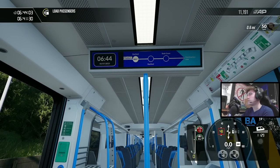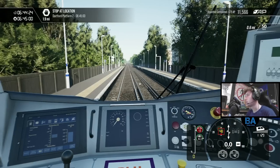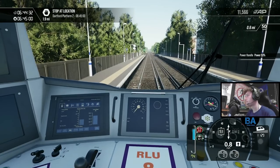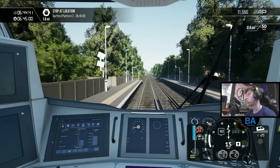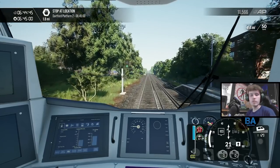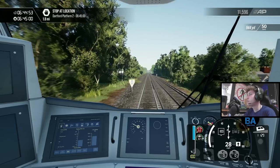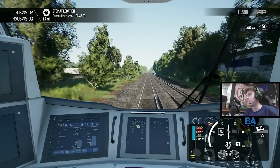Coming into Dartford now - the PIS shows Dartford and then Dartford again which could actually be a bug, though on the Brighton Main Line it will say Brighton and Brighton for the terminus, so it might just be a PIS thing. Dartford is just under two miles away. If only we could take it beyond Dartford, up the North Kent line, maybe all the way to Luton - but that would be quite a route.